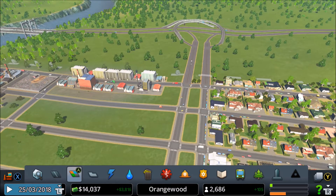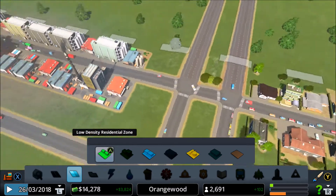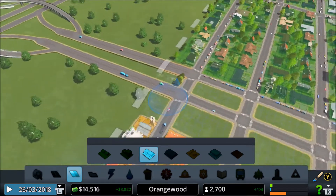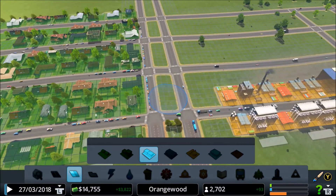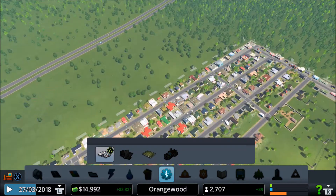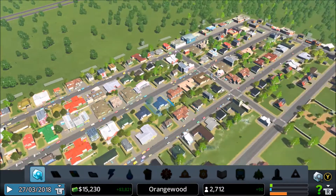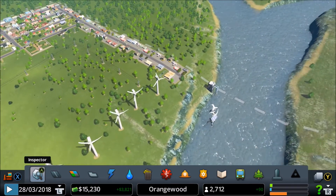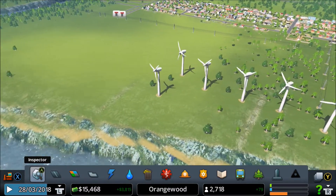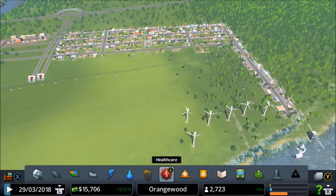Should we place some shops maybe? I'm not going to place them too close to our main road because people are going to get sick. Maybe we can place commercial, but it's going to affect our residents - they're going to get sick and we really don't want that. How is our clinic doing? Not a lot of patients, so that's pretty okay. Don't pay attention to the wind turbines - this is just for now. Sometime I will delete them all and place a coal power plant. It's kind of a good and bad idea but that's how it is in our city - we need power.